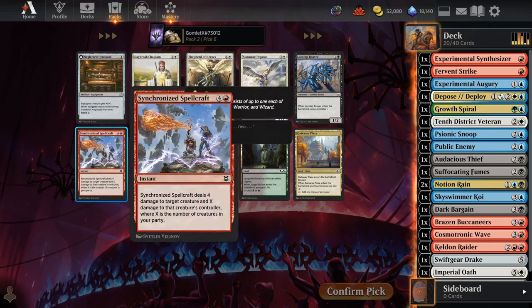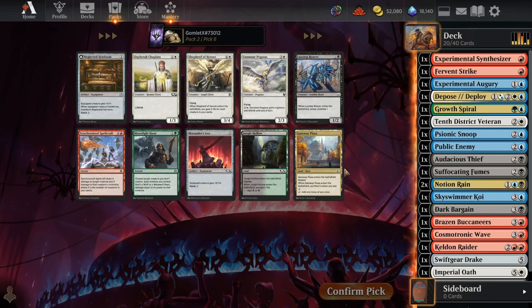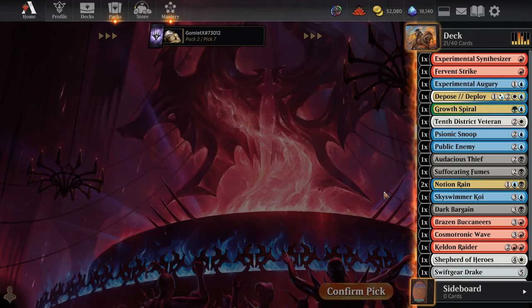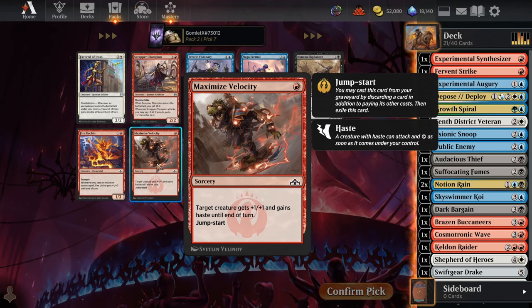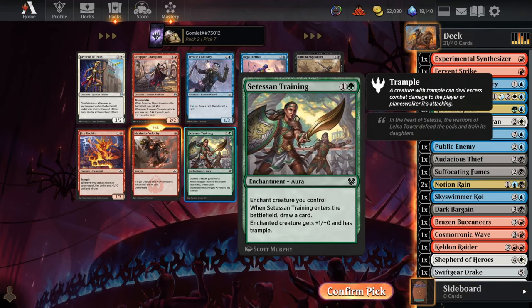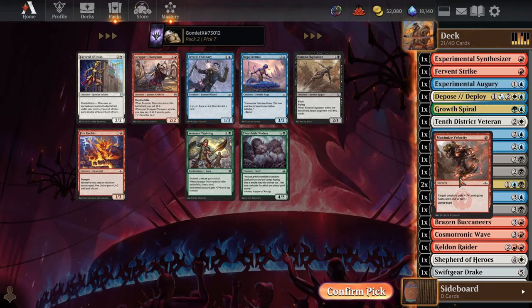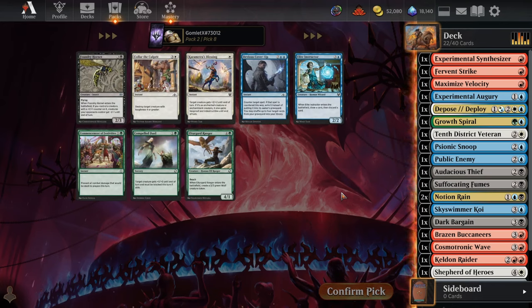Pick 6 gives us mediocre removal or mediocre creatures by Omniscience standards. I think the best one would just be the big flyer — let's take that. Pick 7: Maximize Velocity can give two of our creatures +1/+1 and haste, stack up a bunch of extra damage. That seems premium, to the point where I'll take it over Satessan Training as just a draw one — I don't think I'd take this over a draw two, but we'll grab Maximize Velocity here.